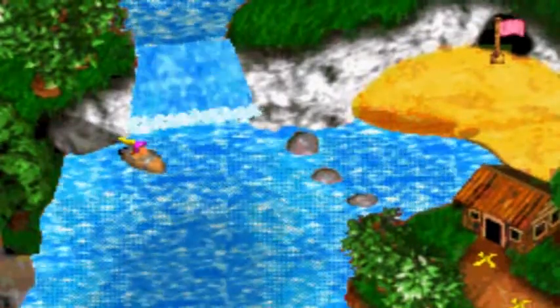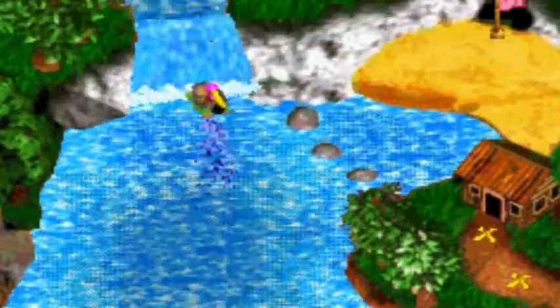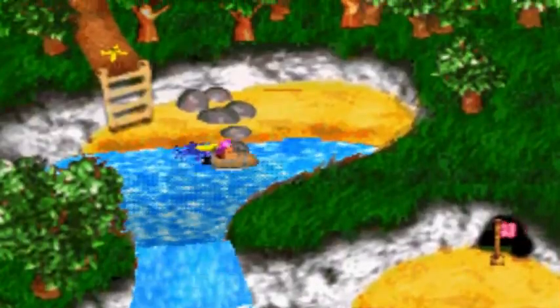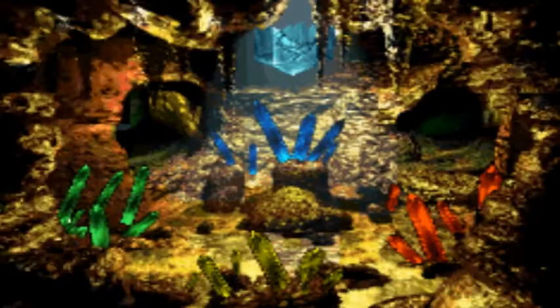Hey everybody and welcome to part 9 of Donkey Kong Country 3. To get to Pacifica you just go up this waterfall, and of course there's another one here called Undercover Cove. Let's try it out.